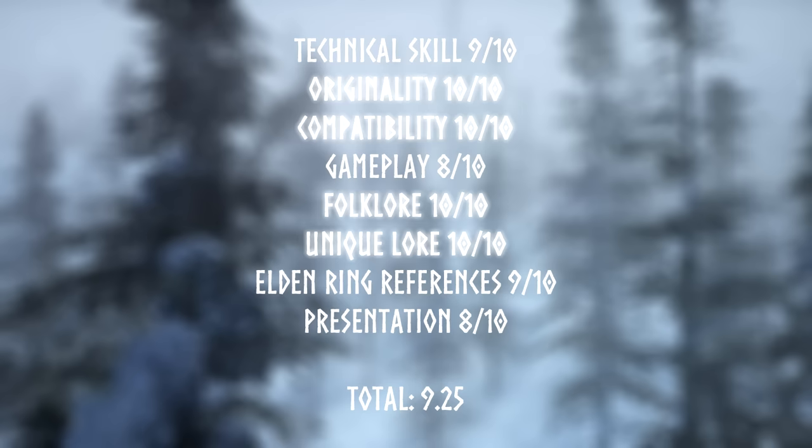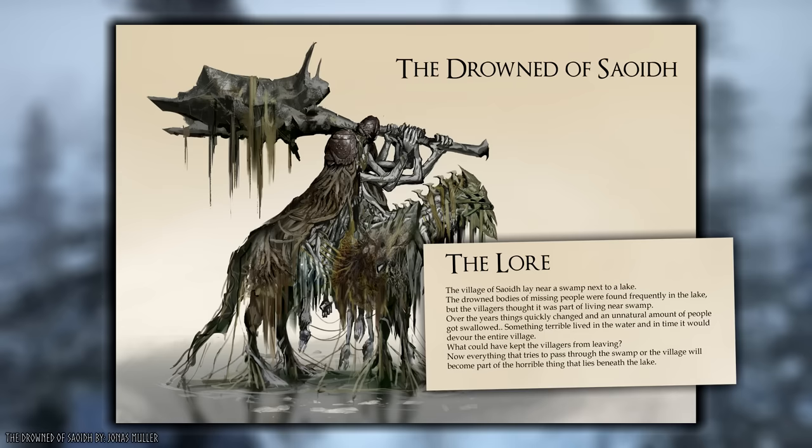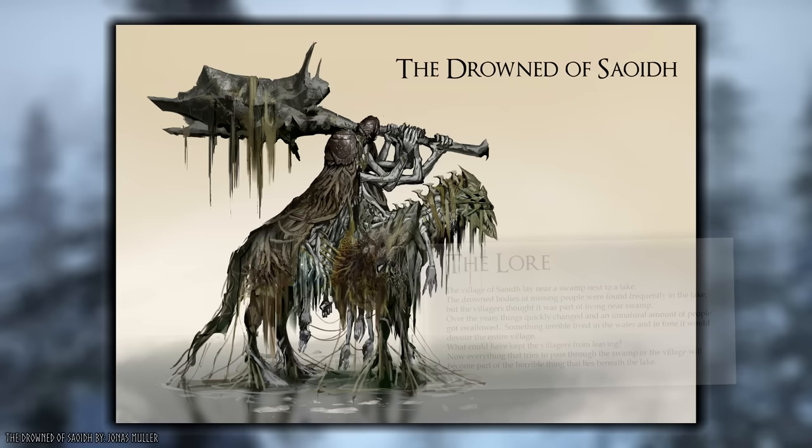And the winner — with an entry that excels in originality and compatibility with Elden Ring — is The Drowned of Sea by Jonas Mueller. The village of Sea lay near a swamp next to a lake. The drowned bodies of missing people were frequently found in the lake, but the villagers thought this was merely part of living near the swamp. But over the years, an unnatural amount of people started to get swallowed, for something terrible lived in the water. And in time, it would devour the entire village. This lore is excellent — succinct and intriguing.